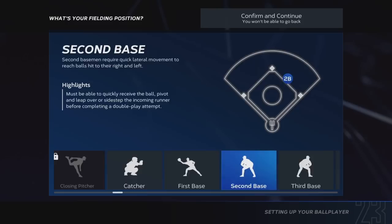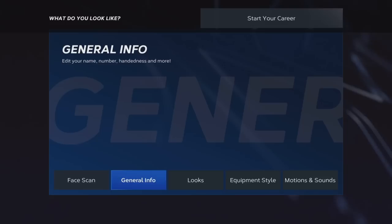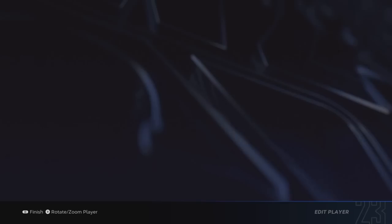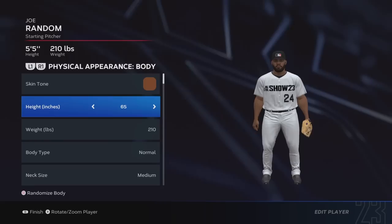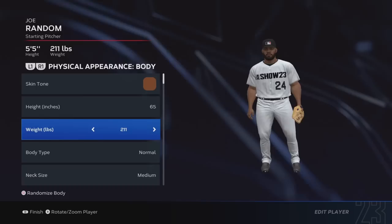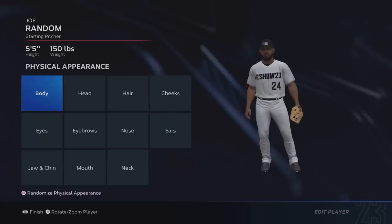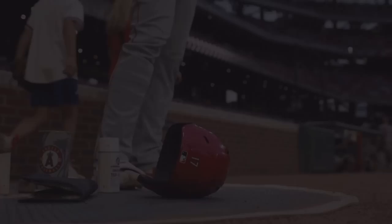You're going to want to do starting pitcher, and this is where you get to choose whatever position you want your guy to be in. Most people do catcher, and I did catcher as well. Face and general info are personal preference — the only thing you can't change later is height and weight. Make him a switch hitter. I made my guy as short as possible because I like the smaller strike zone, though some people hit better with taller guys. The weight doesn't matter. Just make him a switch hitter — that's the most important thing.